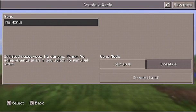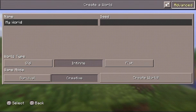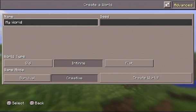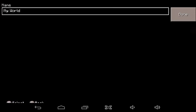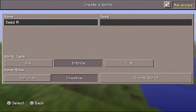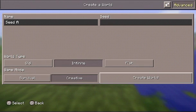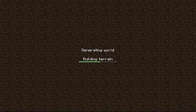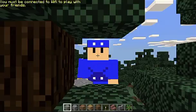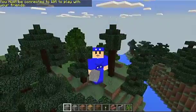Here's what I want to do: I want to create three randomly generated seeds on three different worlds. I'll click on create new world, name this one Seed A, leave it on infinite and creative, and create this world. I want you guys to vote on which of these three seeds you want me to start off with.